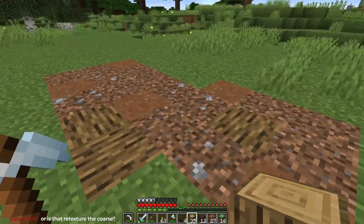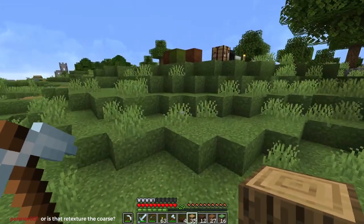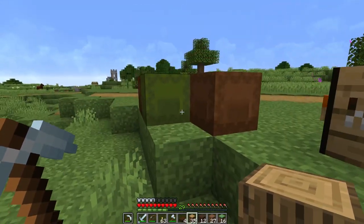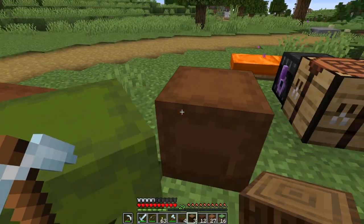I wonder if one of the stripped logs might be the right color — what about stripped spruce or stripped dark oak? Let's trade these in for some spruce and some dark oak. I need to empty my inventory here.